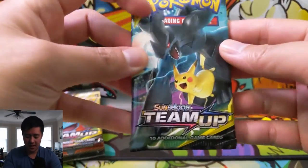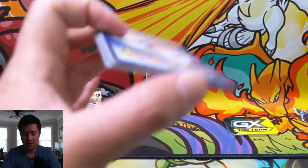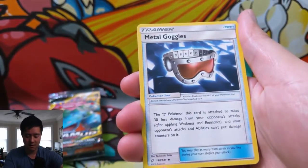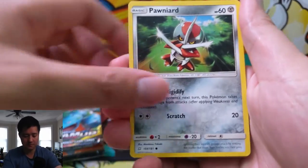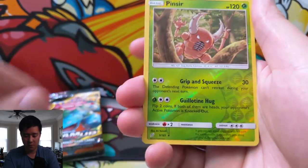Wouldn't mind another Pikachu Zekrom. Watching the European tournament — I feel like they're splashing a lot of stuff; they had Jirachi and Zapdos, but their main powerhouse was Pikachu Zekrom, just so strong. They used Tapu Koko to accelerate the energy. Pincer for the reverse — let's see if we can get a big hit.